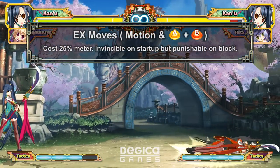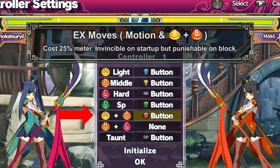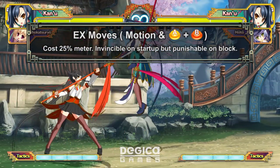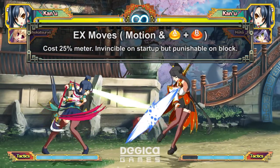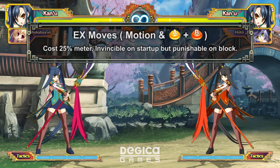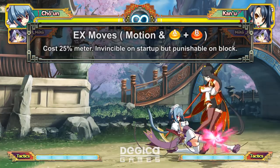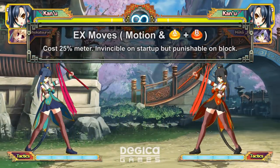EX moves cost 25% and can be performed with A plus B, but I highly recommend you bind it to a button — Japanese arcades even include this button by default. There are no meterless invincible moves in Koihime, but the EX version of every special move has invincibility on startup, so every EX move can be considered a DP — yes, even fireballs. EX moves have a lot of recovery, so they're always punishable at close range, though some EX moves are safe depending on distance. EX moves are one of the few defensive options in the game. Special cancelled strings such as B normal into fireball always have a gap in between, meaning you can always escape pressure by using a well-timed EX move. EX moves generally have bonus effects such as knocking down, doing extra damage, or going through fireballs, so they can be very versatile.